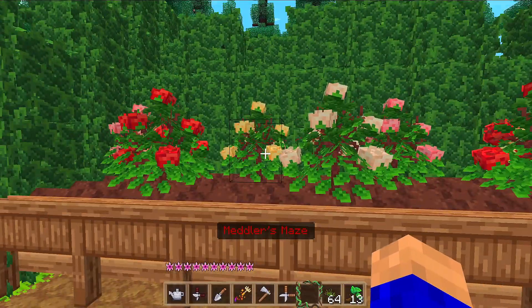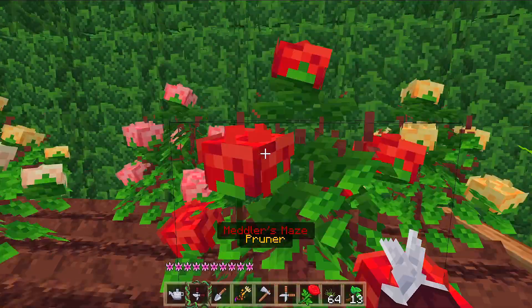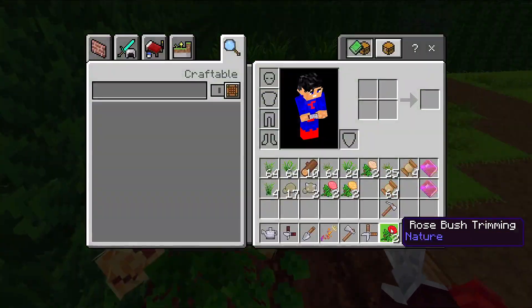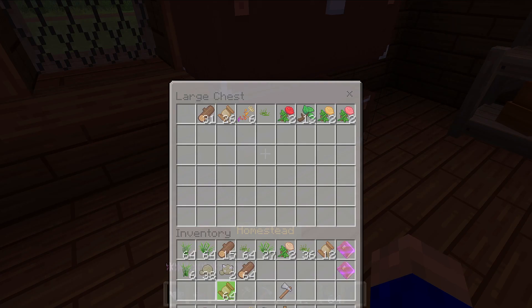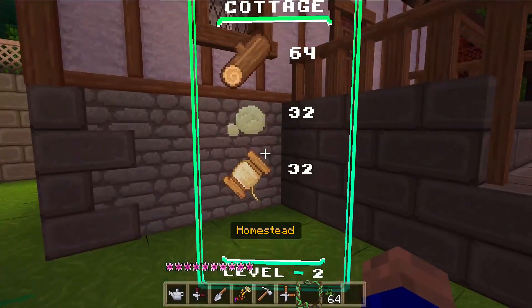I don't think I've missed anything. Let's have a quick look around here. There are some roses — I don't think I've got many roses. Let's take a snip. Yeah, roses! And 64 logs — I think we've got everything we need here. Just before it gets night time as well, can't beat moving into a new house!